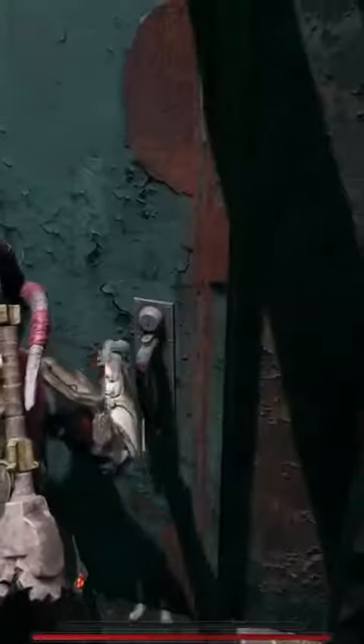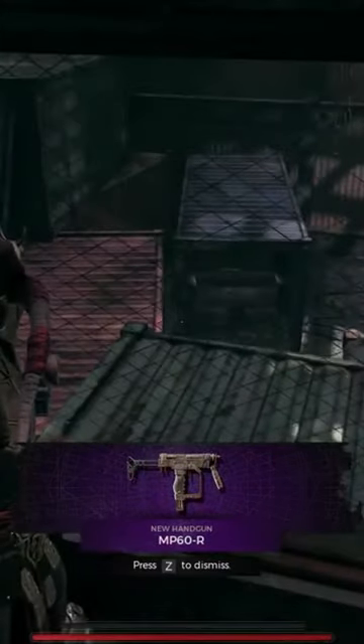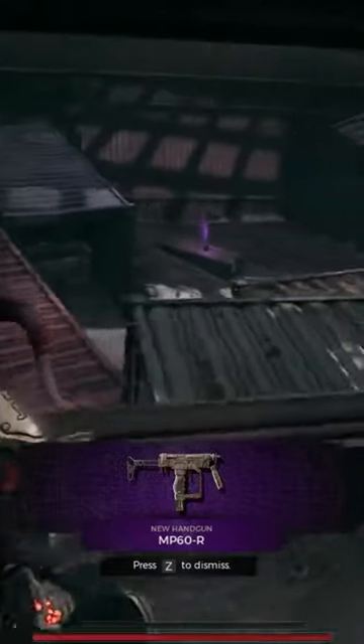Bring that key all the way out here and you'll find a door that it unlocks. Once inside the room, you'll find the MP60R on a table and a big window. If you look through the window, you can see another purple item down there that I do not know how to get to yet.